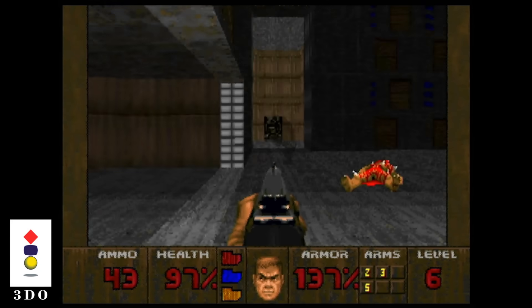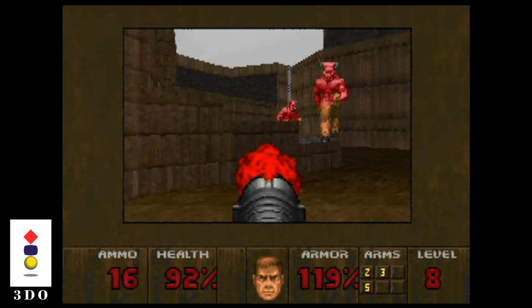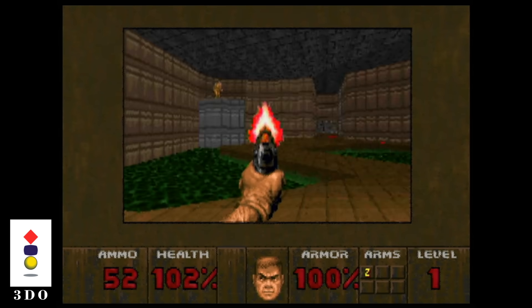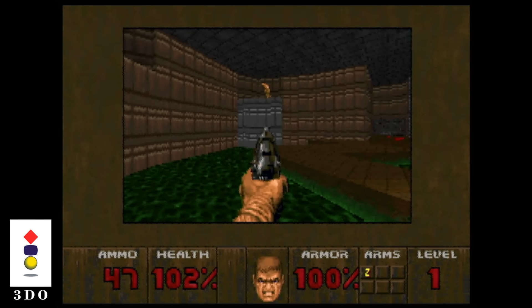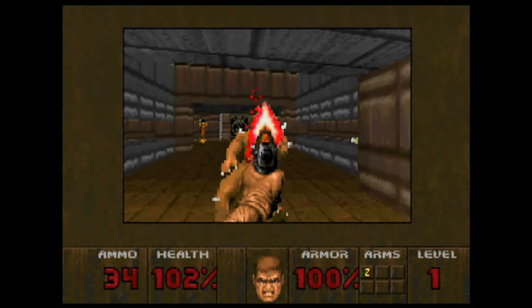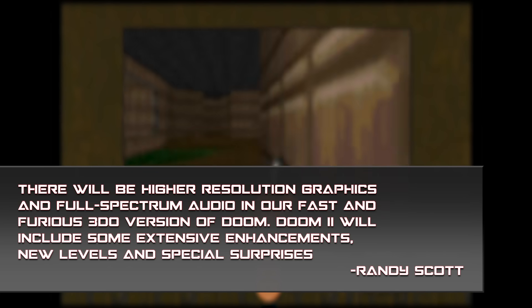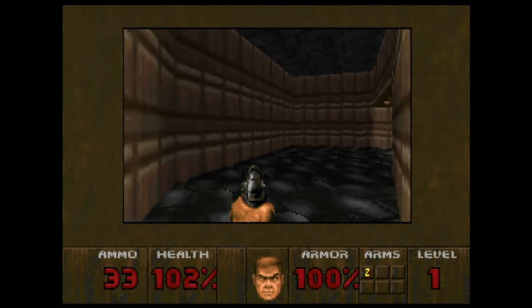There's no getting around it — Doom for the 3DO is terrible. Sluggish performance and awful controls make for a borderline unplayable version of the game. We have a pretty good idea of what happened thanks to the account of Doom 3DO coder Rebecca Heineman. The port was produced on a ridiculously short schedule due to mismanagement by the CEO of Art Data Interactive, Randy Scott. He acquired the rights to Doom and kicked the hype train into full gear — a guy who believed you could just draw new weapons and insert them right into the game.